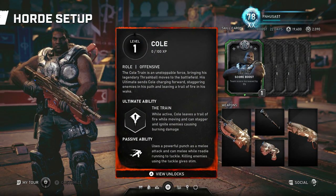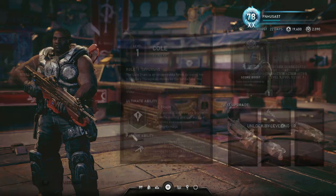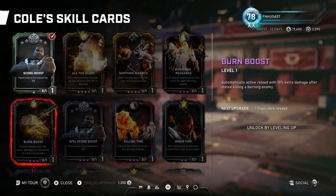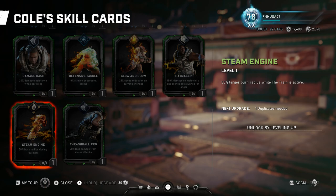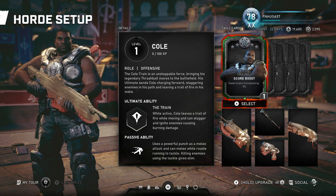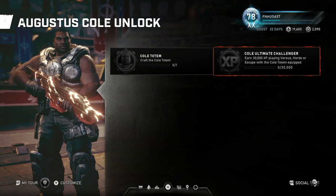We have Cole — I was waiting for them to bring Cole back. He's got an interesting ultimate, more of an aggressive ultimate that also lights enemies on fire, and most of his cards are built around lighting enemies on fire. Not sure how I feel about that, and not sure how you light a robot on fire either, but we'll see. I'll try and find a good use for him because he looks cool. To earn him: craft the totem and earn 30,000 XP playing your choice of game modes. Pretty easy to unlock the two heroes.